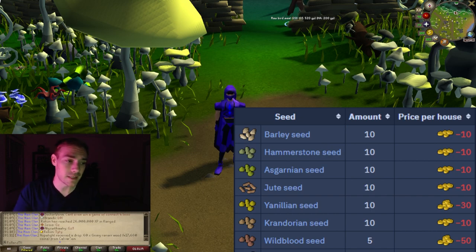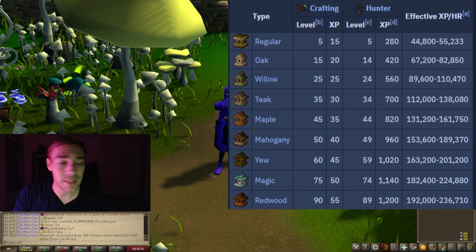Here are the types of birdhouses that you can build. Birdhouses go off your Crafting level and your Hunter level, and you need both of them to be at a high enough level to make the correct birdhouse. You actually need level 5 Crafting and level 5 Hunter to start birdhouse runs, and it's really good Hunter XP early game. For me, I'm using magic logs, so I need level 75 Crafting and level 74 Hunter, and it nets me about 1100 XP per birdhouse.